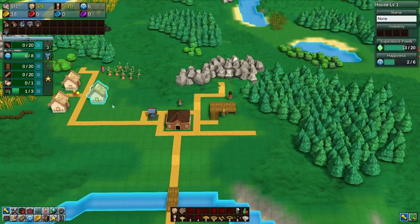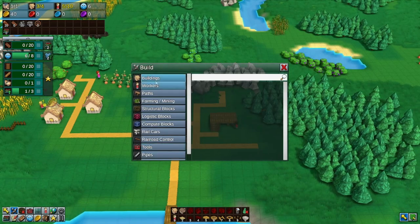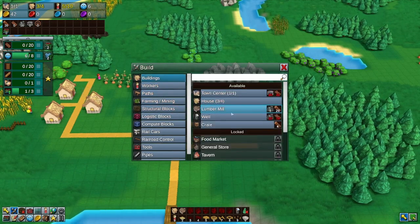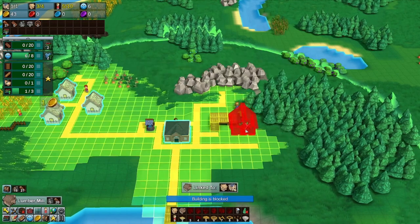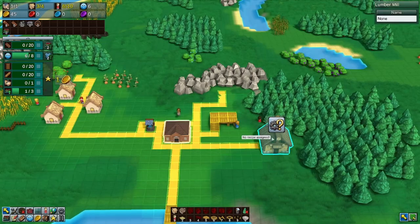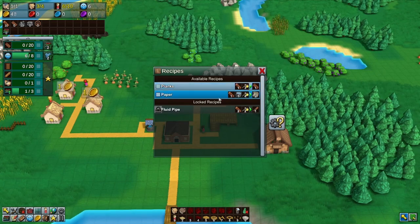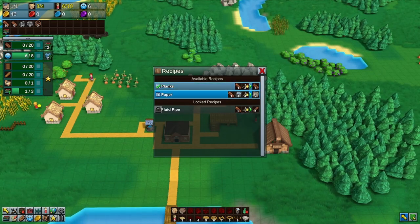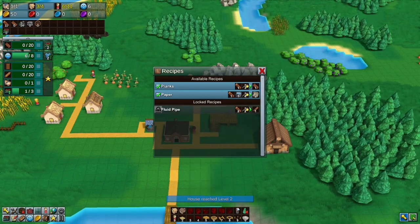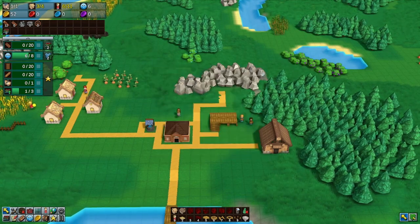We're building up a stockpile of wood and stone to construct buildings. Press B to pull up the building list, where you can choose structures, add workers, add roads, and more. We're going to start by building a lumber mill near our trees. When you place a processing building, a recipe icon pops up — click it to choose what to craft. We'll craft both planks and paper, though paper requires water, so we'll start with planks.